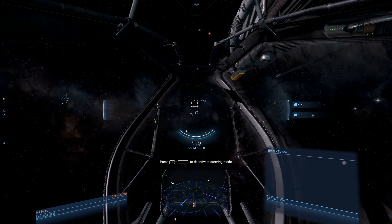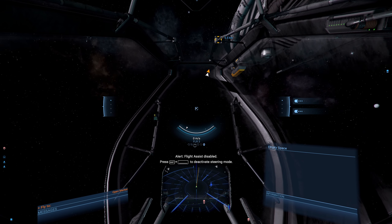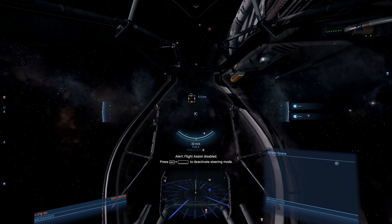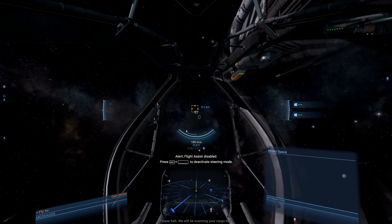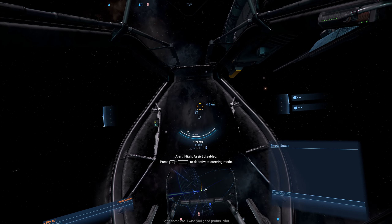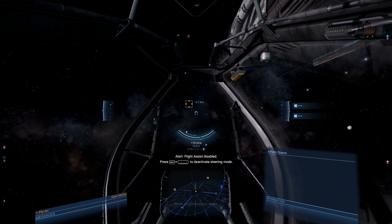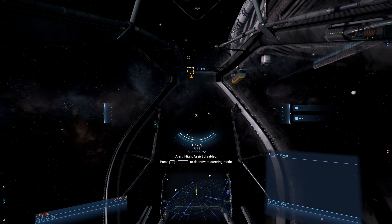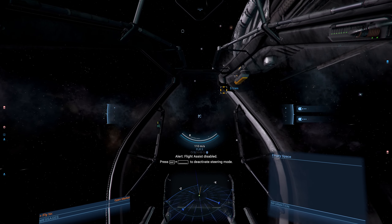If you find it strange that when you put the brakes on it stops you, you can disable that by pressing Control and Spacebar. Auto flight assist has now been disabled - you can see this icon is completely gone. If we go forward and then drop the speed, you'll see it keeps the speed up. Auto-roll is also gone - everything is completely turned off, so you will no longer align yourself to the axis. You have free reign to do as you see fit.